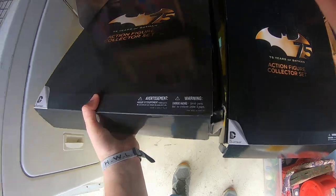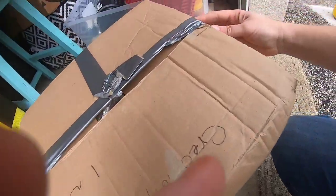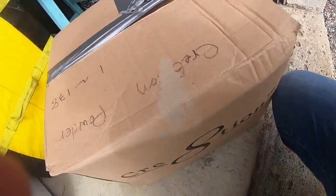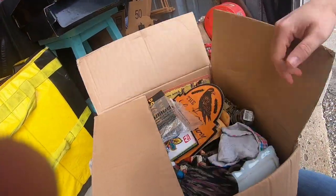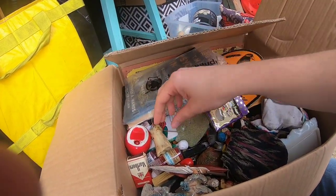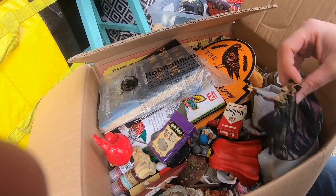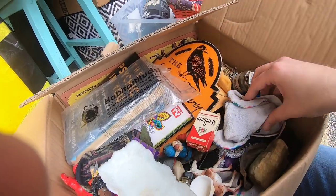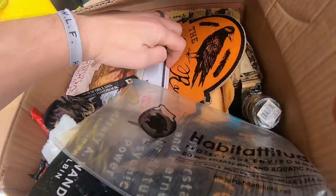We're already starting really, really good. Now going into these creation boxes — feels like heavy books. It's a little bit of everything. Little matchbooks — there's a lot of really cool stuff in this unit. Look at that Thor figure. This is just gonna be a lot of fun to go through.